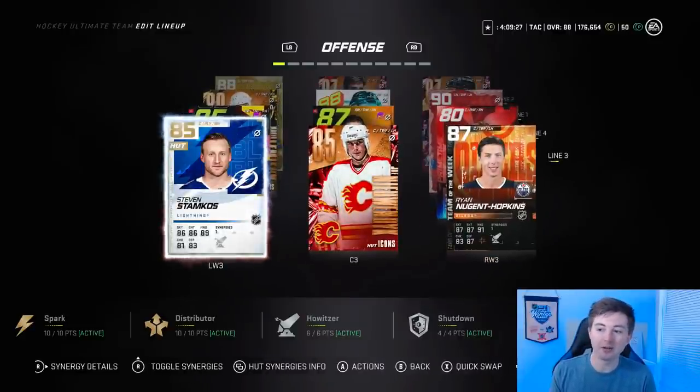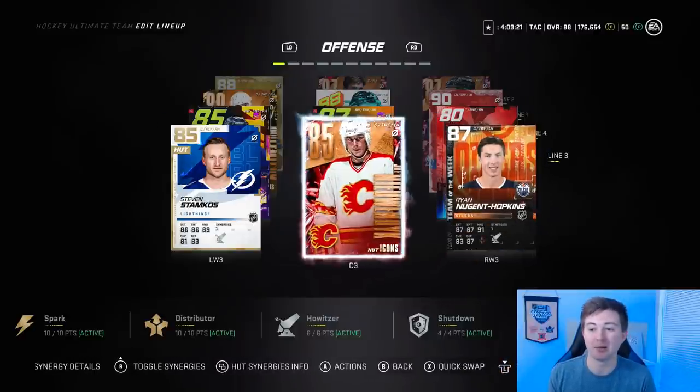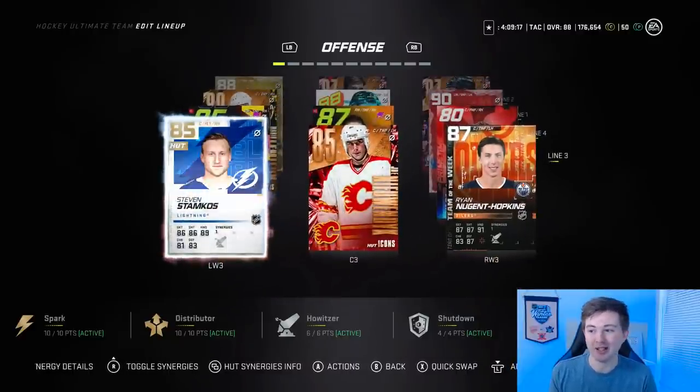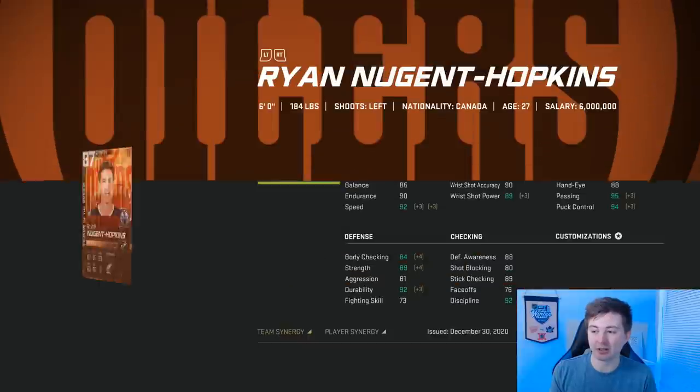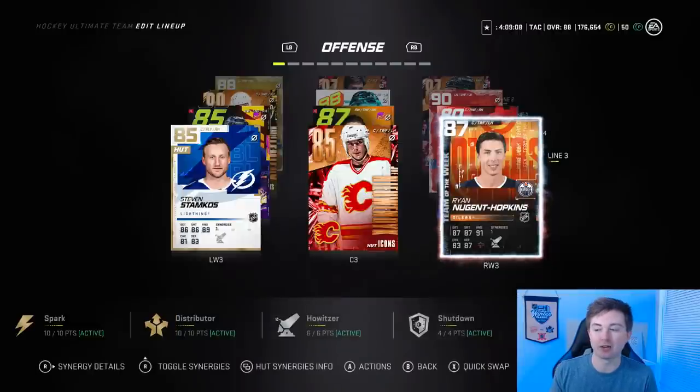Third line, we got Stamkos there, playing with Nuyendyk and Nugent Hopkins. Nugent Hopkins is one of the few tradable cards on this team — I think everybody else so far has been untradeable. So basically he fit in well. He's got Howitzer activated actually. He's got a really nice shot, he's fast — one of the better left-handed forwards with Howitzer.